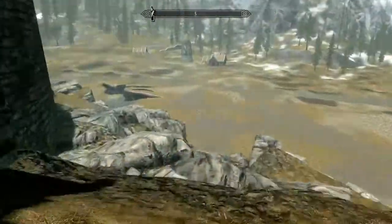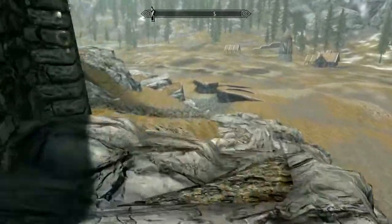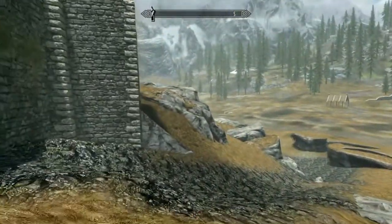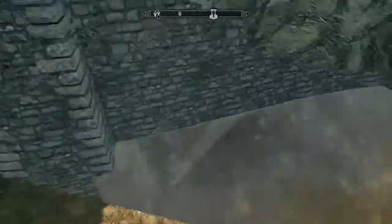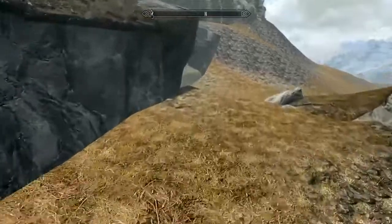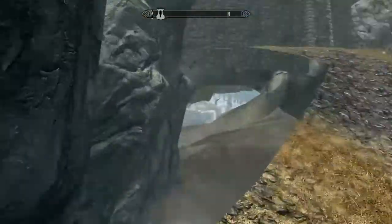Once you do it once you can do it a lot. So next you go around the Skyrim castle. You keep going around until you pass this hole in the ground and go to the bigger hole in the ground. Walk up the hole.